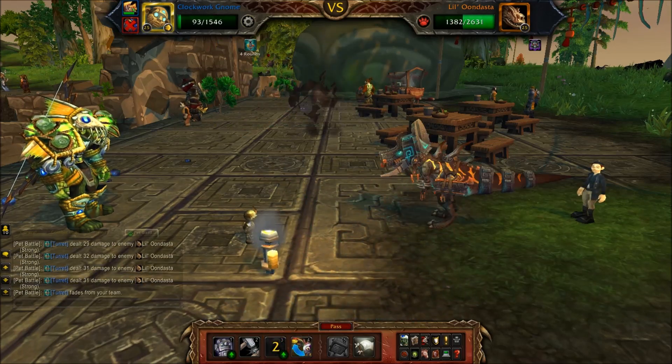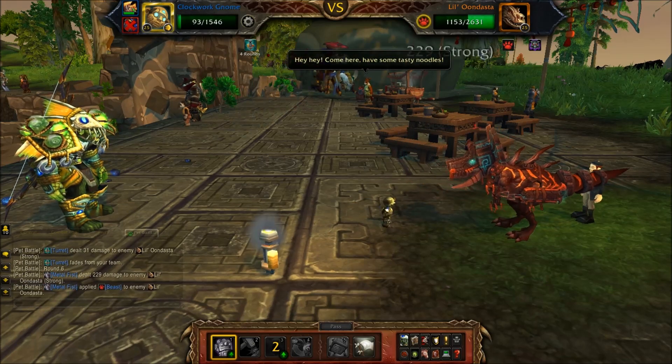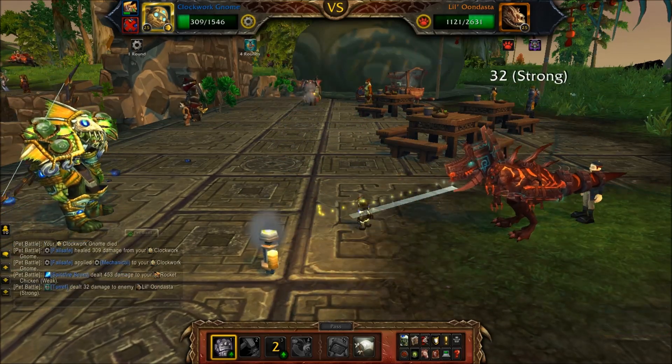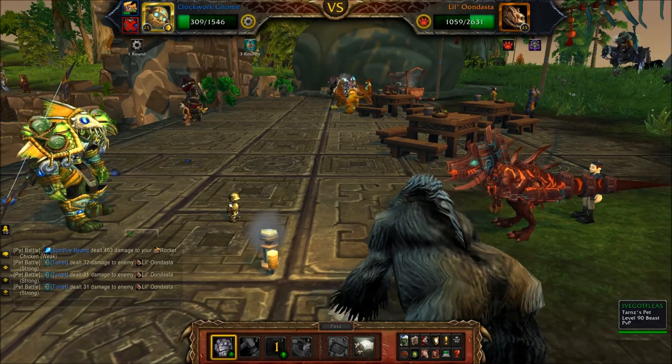All my moves are strong against beast pets, but Little Undesta is very tough because it takes reduced damage. Not only does it hit really hard, but your moves do not do as much damage to him — that makes this fight very tough.